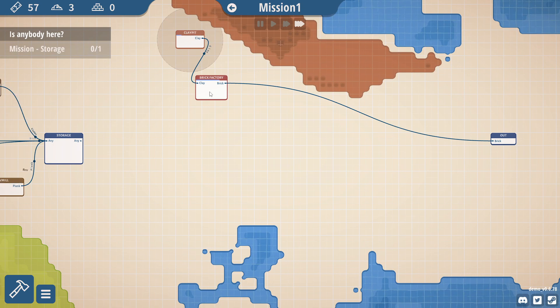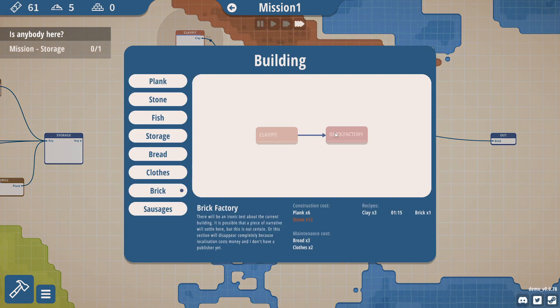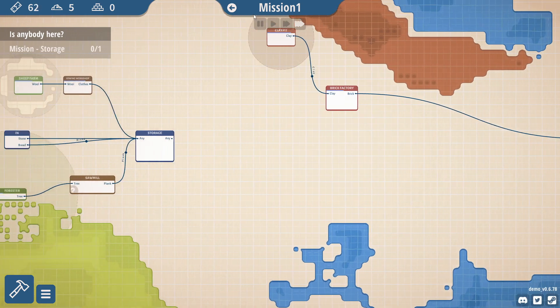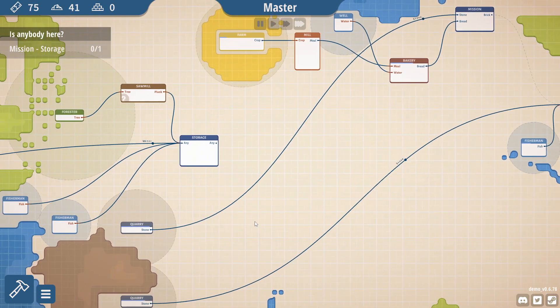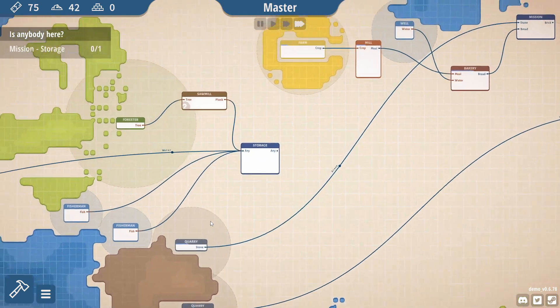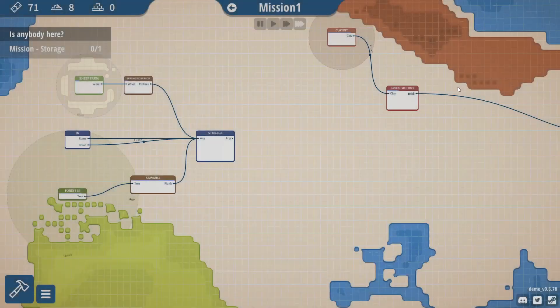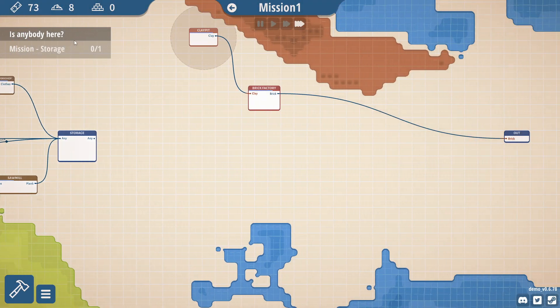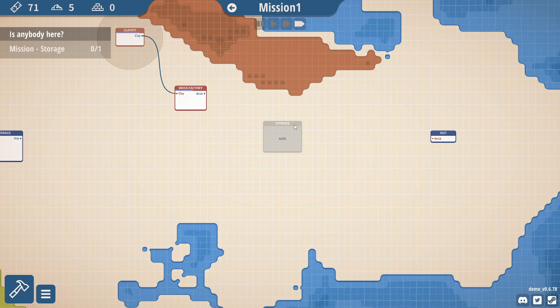Now obviously I could do a lot more things — I could definitely get another brick factory up and running, and I probably will. Let's get another brick factory. Oh, I need more stone. How's the stone production going? We need another quarry, I think. The stone's being taken nicely, the wood's being taken pretty well. Storage allows you to build stuff around it — you may have seen that circle it was showing me earlier.